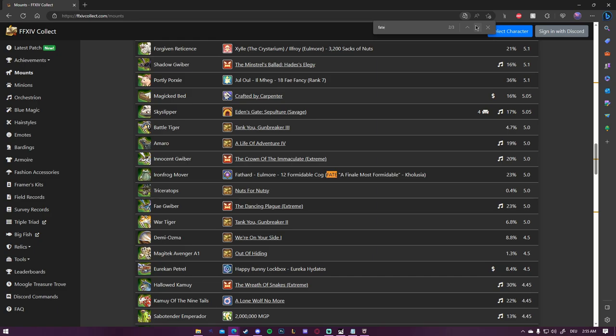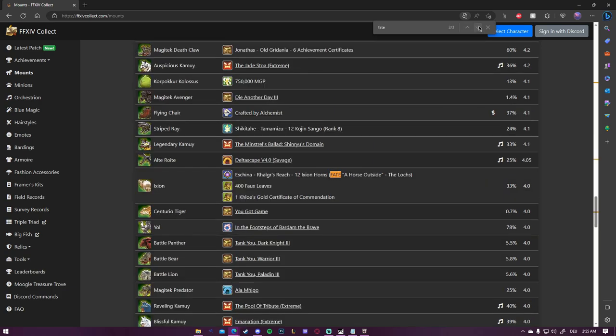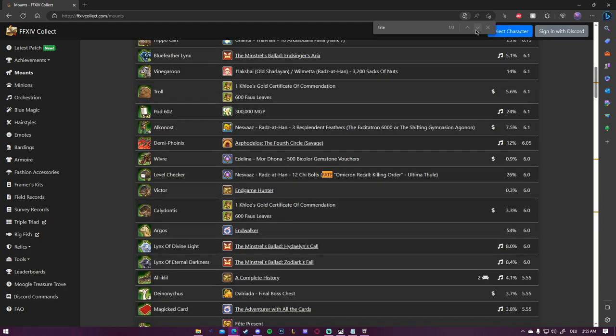Let's jump to the next section — FATE mounts. These are very easy but they were hard to get when freshly released because the FATE drop rate was very low and it died within seconds. Right now it's very easy. There are three different mounts here: the frog, the Ixion horse — which you can also get from Unreal fights or Wondrous Tales — and Chi, the level checker from Endwalker, which is also just a FATE mount.